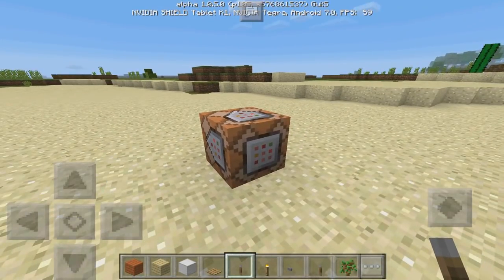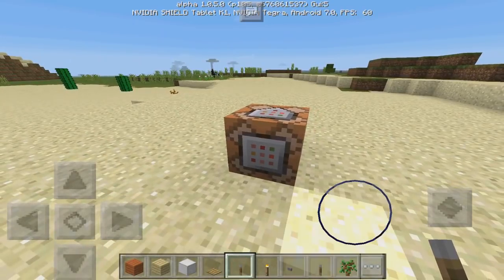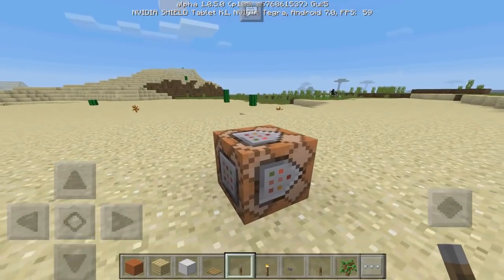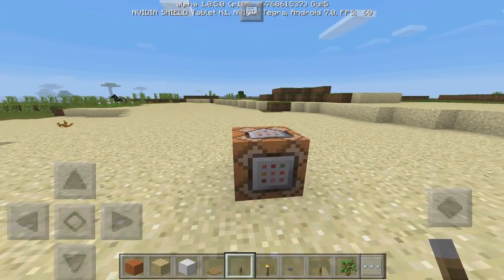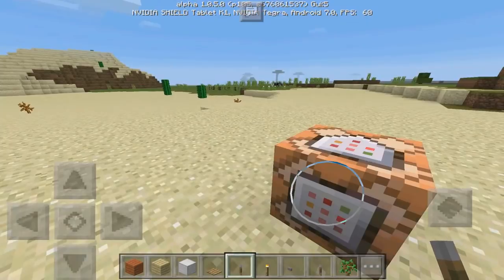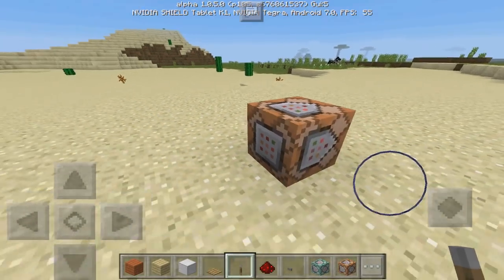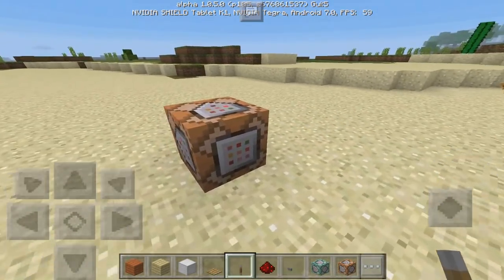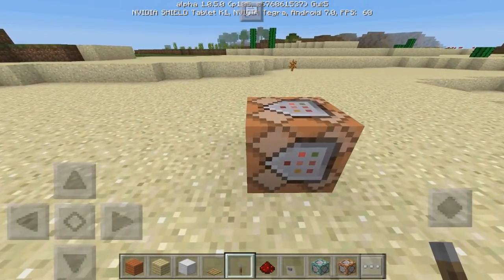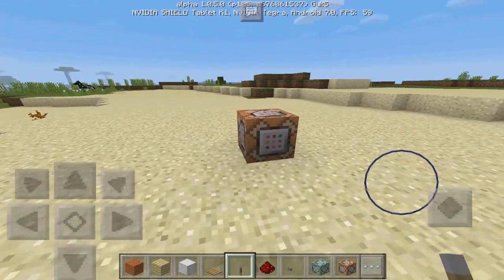If you guys did not know, the 1.0.5 update has been released and it's actually the command block update. This is super hype and awesome. What does this actually mean? How do we actually use the command block and its different features? I'm going to break it down and make it as simple and easy as possible, so you definitely want to watch the entire video.